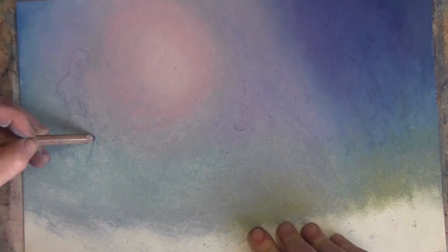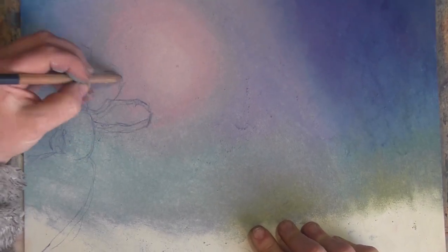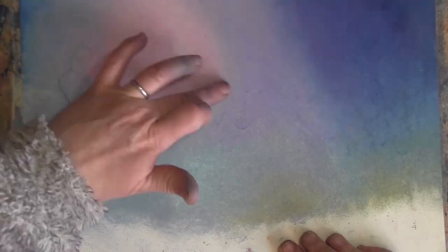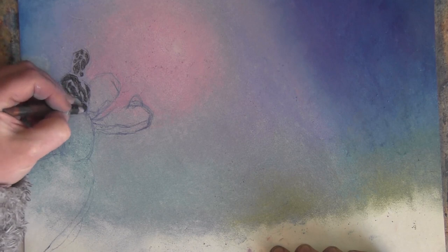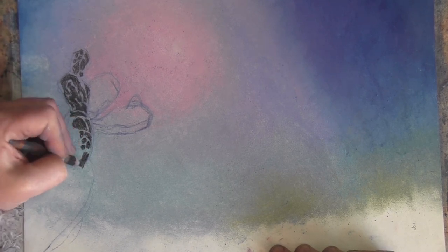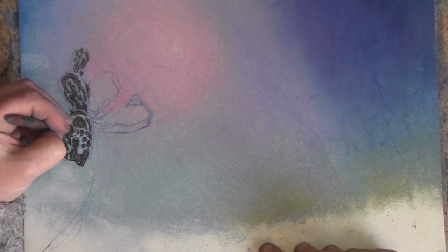I remember when Odyssey came out, this purpley-pink colour was one of the first atmospheres they revealed. And it was just the best colour. It was so incredible — the tones — and you really feel like you're in an alien world because that's not the colour we have.